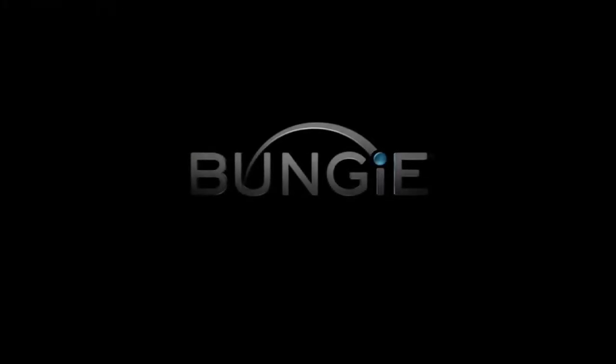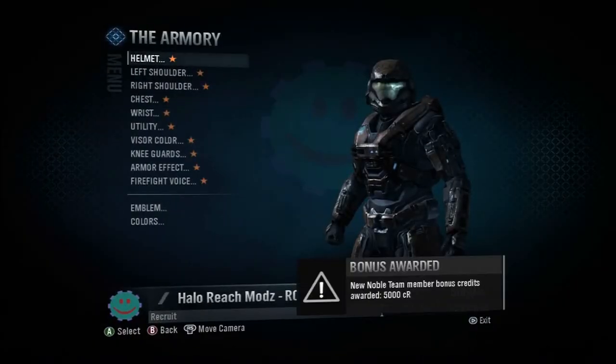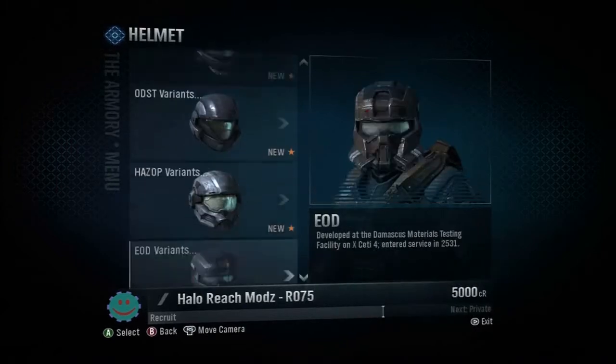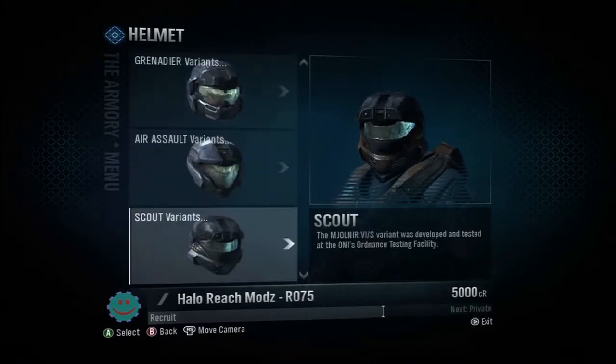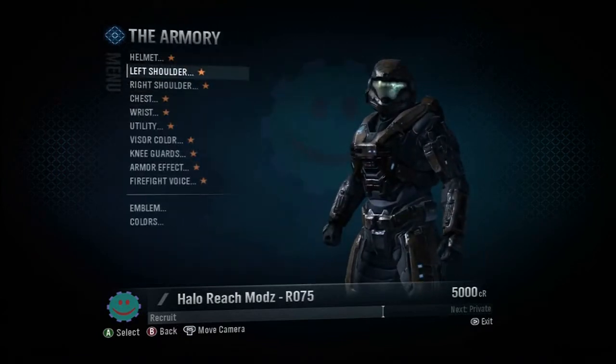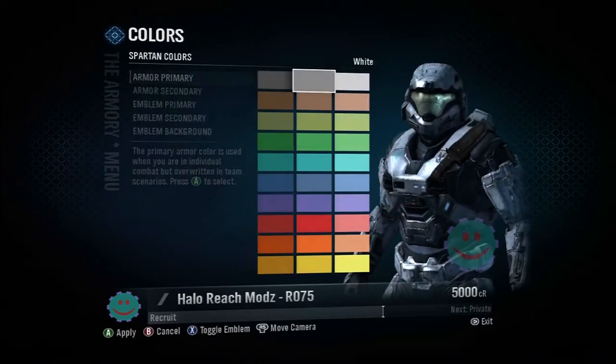So we're starting at Halo Reach — it's going to say Bungie and all that. Alright, here we go. Go to Hard Drive, of course, Mail. And you can see right there I'm a recruit. I get the bonus reward for first starting the game. I'm showing you that I have everything locked — all I have unlocked is the basic stuff you get.